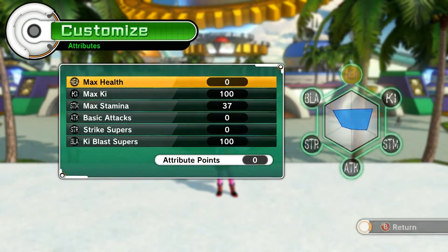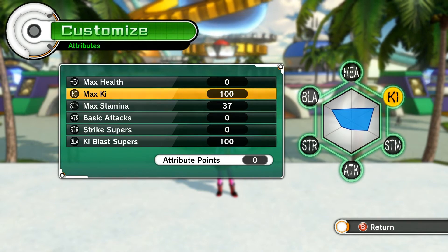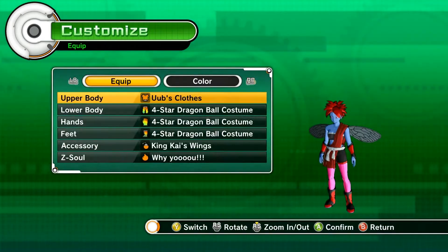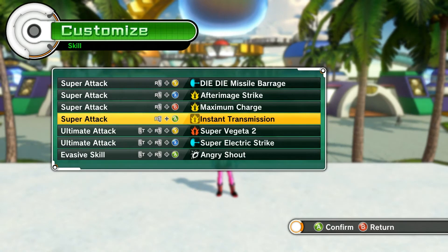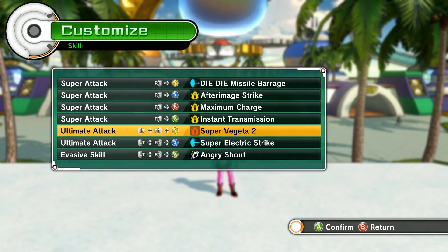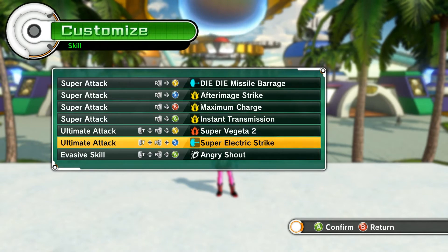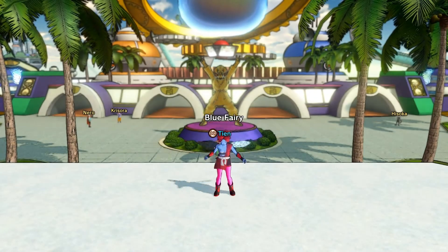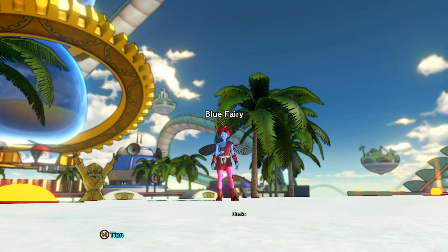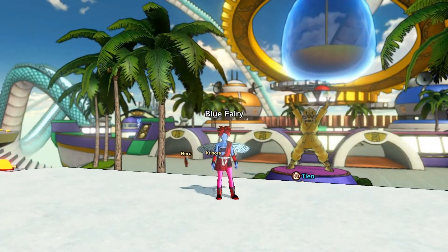One more time — attributes: 100 in Ki Blast Supers and 100 in Ki. Because with your YU, it will fill it up all the way to the top so you can keep going to the next stage transition without any problems. For skill sets: you want Maximum Charge to build up those first three bars before killing your first enemy, keeping it charged up for Super Vegeta 2. And the AoE skill — I'm waiting for Beerus to show up for his Sphere of Destruction, but for now I have Super Electric Strike. That's the PVE build — the very best PVE build you can possibly have in the game.